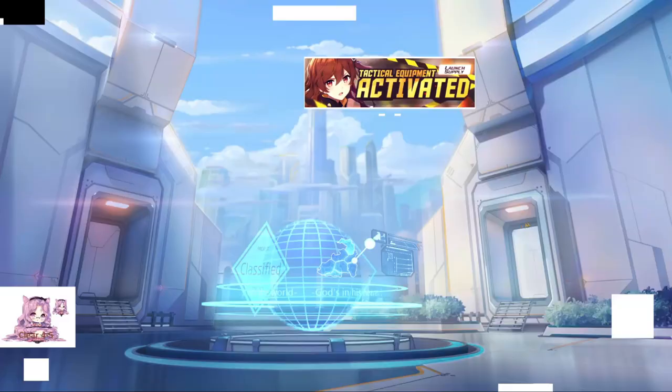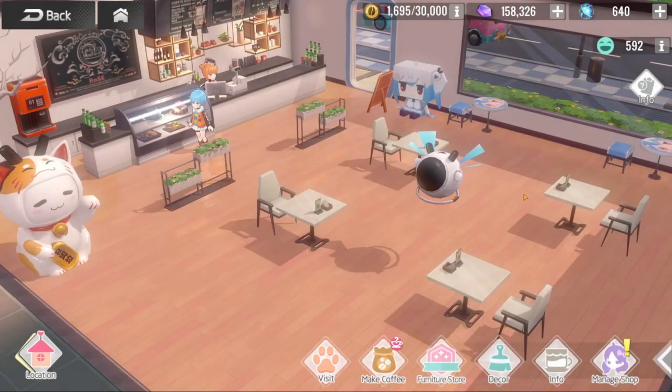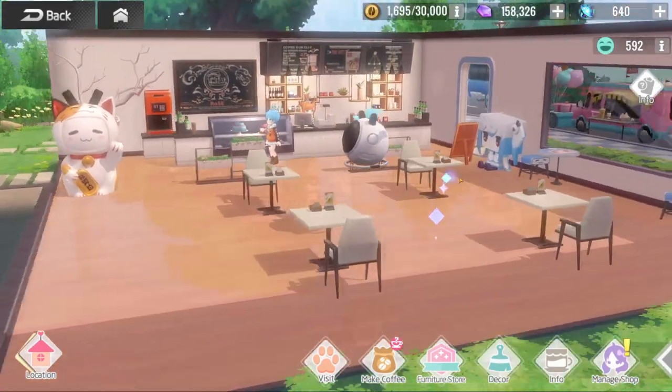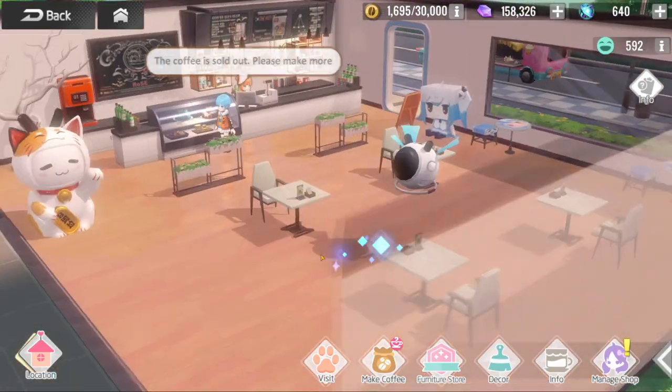Now it's time to go back to the cafe. You do manage a cafe as well. Think of this like your house or dorm in most games — you can decorate it with furniture. I've put a little money cat right over here, got some tables set up, a nice little place.